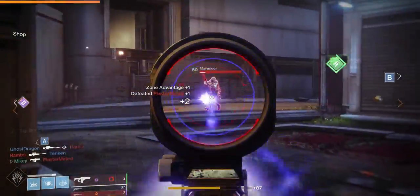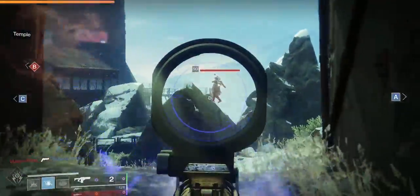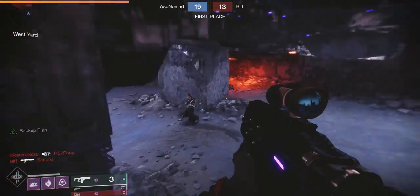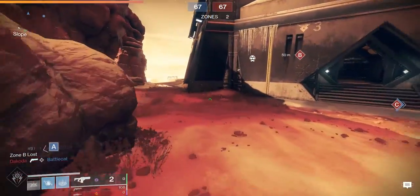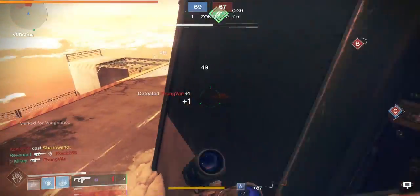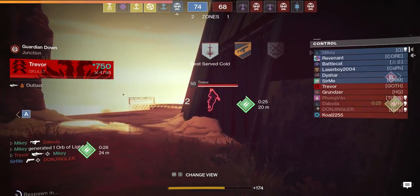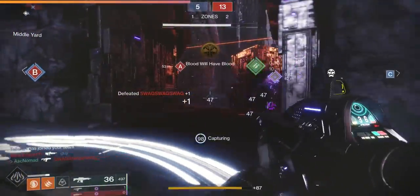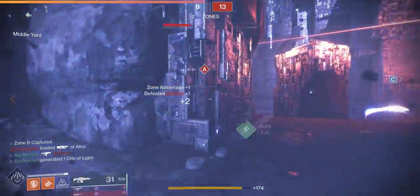Fusion rifles have one central mechanic that cannot be circumvented under any circumstance: their charge time. You need to account for charge time in the way you use this gun — even Backup Plan has a small charge time that can't be skipped. In order to use fusion rifles effectively, you must minimise the amount of time you're putting yourself at risk when charging up. For players who are firing at you, charge up behind cover, then peek to get that shot off. They won't have enough time to react, and if your aim is true and you're in the right range, they're toast.